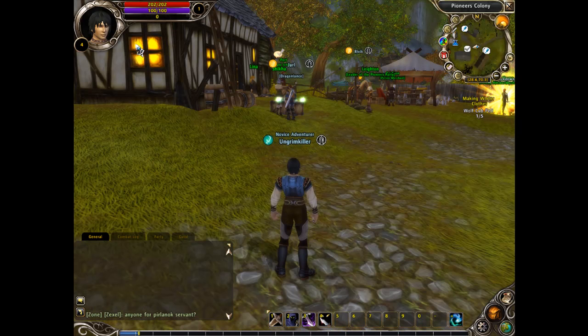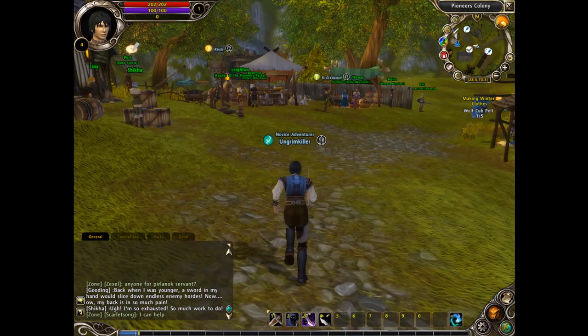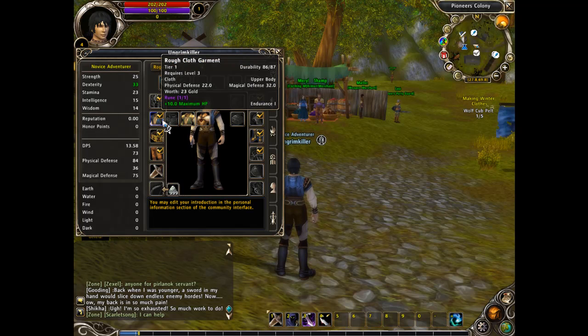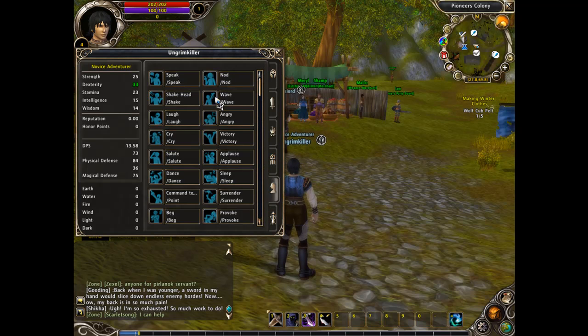The interface is pretty basic — the usual stuff: cast bar, backpack, and so on. They say the draw of this game is the ruins mechanic, which is basically enchanting. You slap a ruin on your item and it does this little wavy animation and gives you plus stats. There are also titles, crafting, emotes — a lot of emotes.